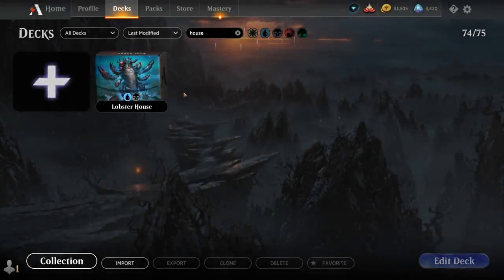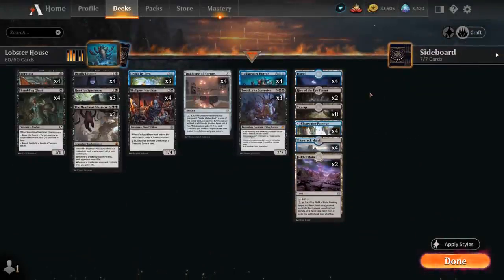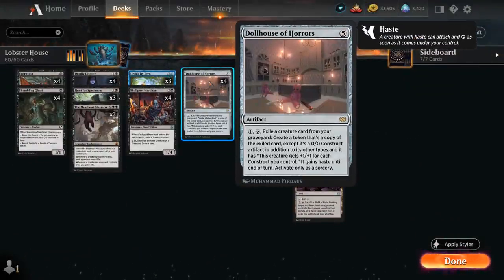Hello and welcome to another Standard Games video. For today's deck, my Patreon supporters voted that I should build a deck around Dollhouse of Horrors, the 5-mana artifact from Crimson Vow. It can pay 1 mana, tap, and exile a creature card from our graveyard to create a token that's a copy of the exiled creature, except it's a 0/0 construct artifact in addition to its other types, gets +1/+1 for each construct we control including itself, and that token gains haste until end of turn. We can only use the Dollhouse at sorcery speed.